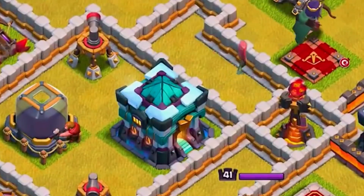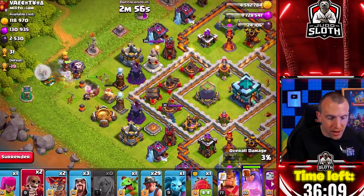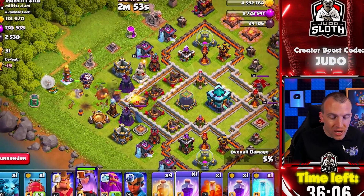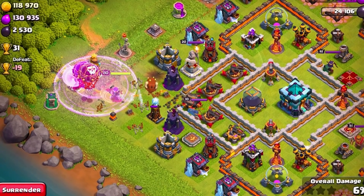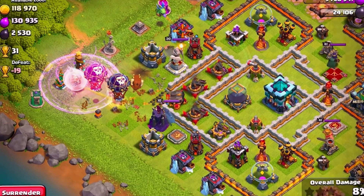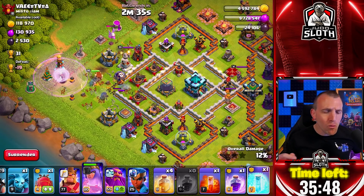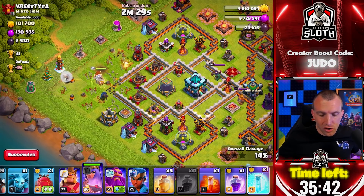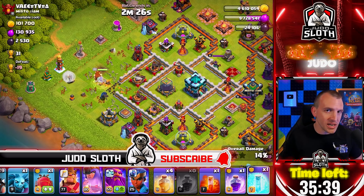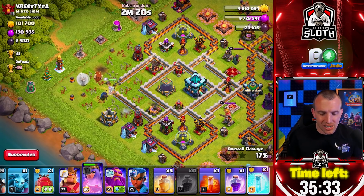31 trophies here and it is a Town Hall 13 — this is the type of player we need to be attacking. Let's charge directly into four Expos. Since we have a max level queen, I think this is a pretty good play. We only have 87 trophies right now, which is less than ideal. If we were lower down in the leagues, I think we would do significantly better — and maybe that's a future video, trying to gain trophies from the lower leagues. Be sure to subscribe and turn on the notification bell.